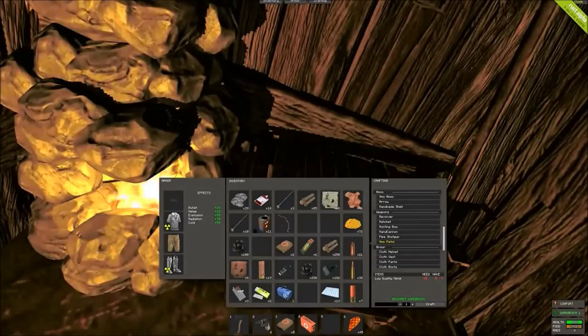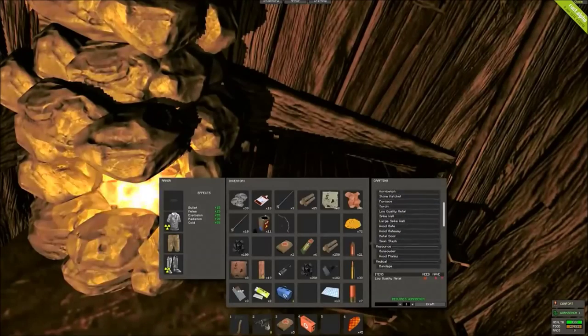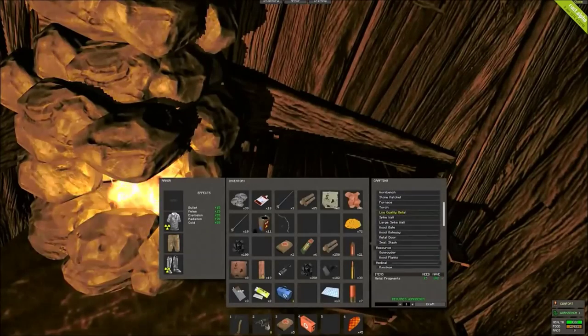Howdy folks, today I'm going to be manufacturing and testing the 90mm pistol. So first we need to look at what it requires: 10 low quality metal. Thankfully I've got enough to do that. It doesn't take long to make, although it's quite heavy on the metal fragments.